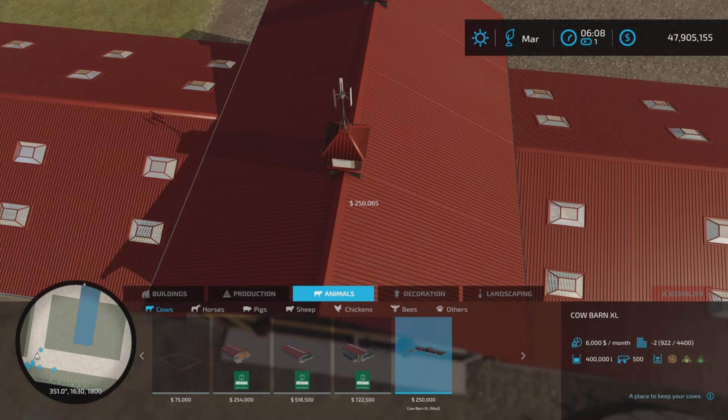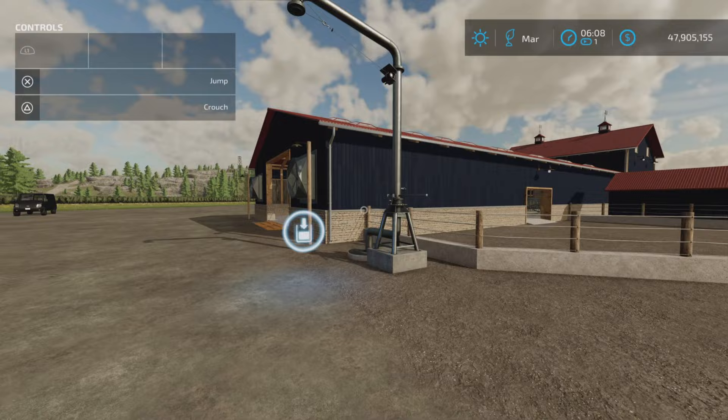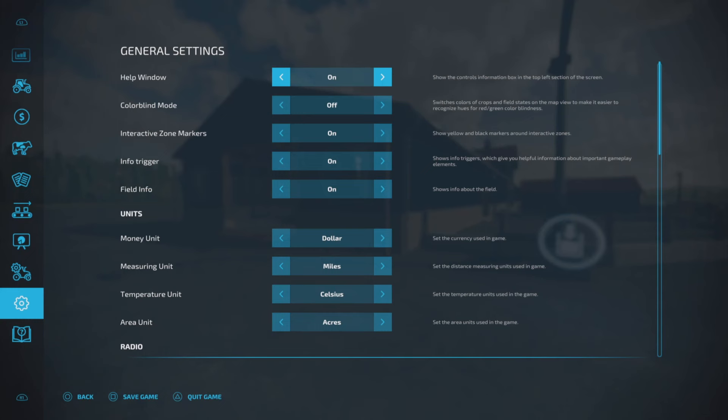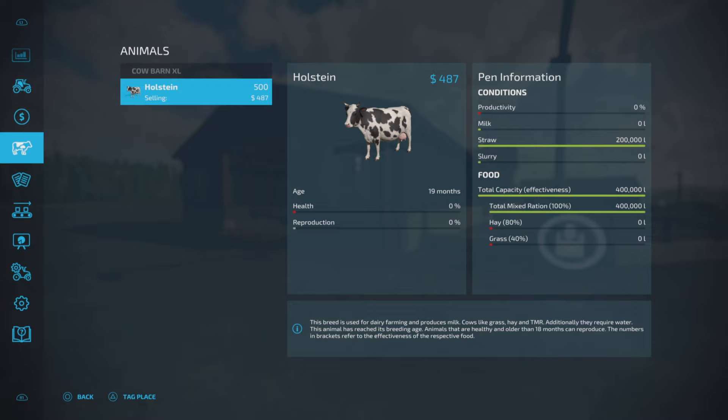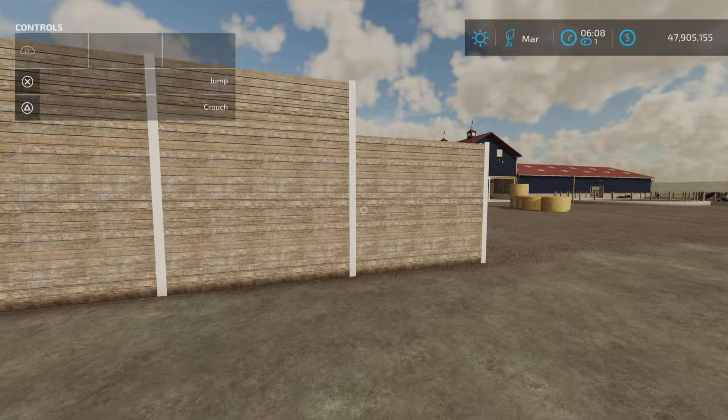Let's get our help windows on and take a quick look at the capacities. Straw capacity is 200,000 liters, food capacity is 400,000 liters, manure capacity is 400,000 liters, liquid manure is 400,000 liters, and milk storage is 200,000 liters. So now we know our capacities.